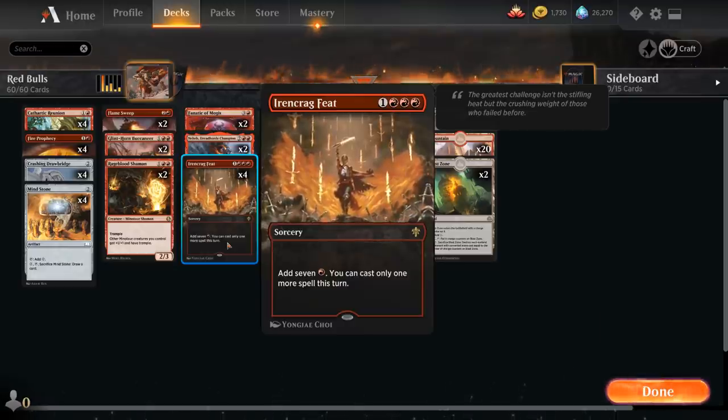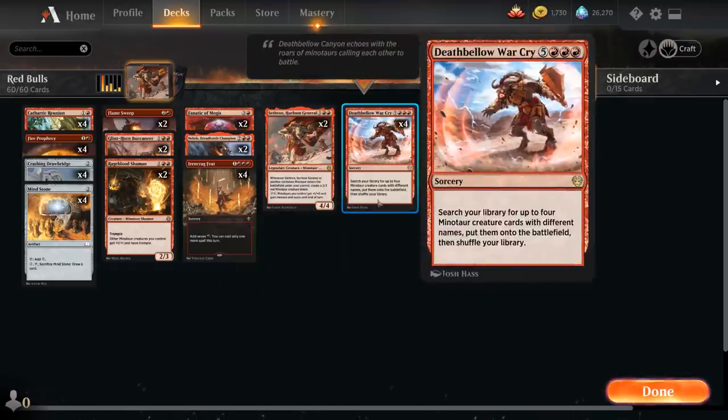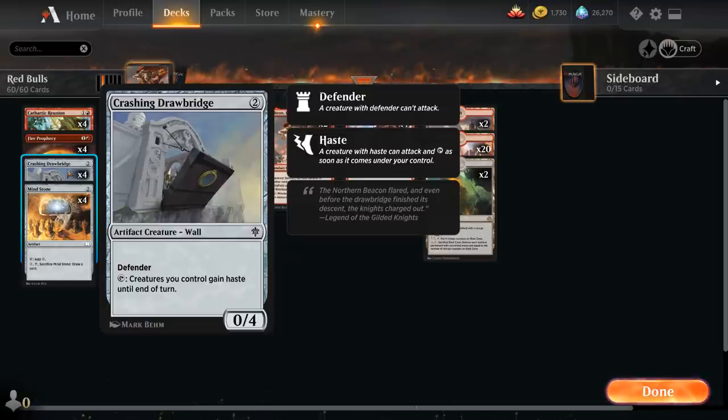So if we have 5 lands in play, we play Ironcrag Feat and we'll have the 8 mana required to cast Deathbellow Warcry. And if we also happen to have a Crashing Drawbridge in play, we can potentially win the game on the spot as the Drawbridge will be able to give all those Minotaurs haste until end of turn.